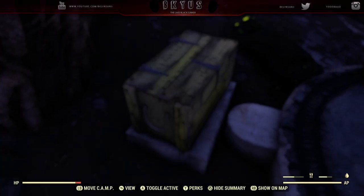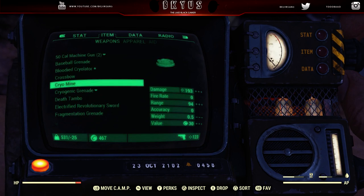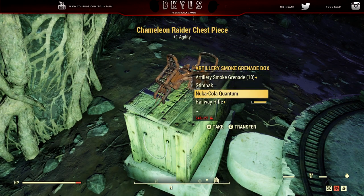What's up guys, it's your boy BK. In today's video, I'll be showing you guys how to duplicate pretty much anything in Fallout 76. This includes weapons, mods, power suits - pretty much anything you want to duplicate. It does require two people, and it's very, very simple to do.